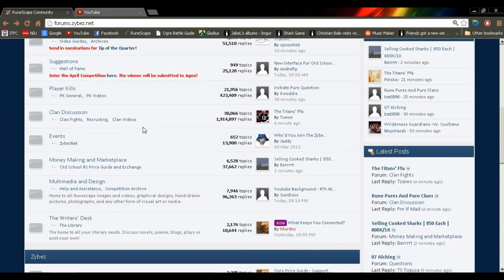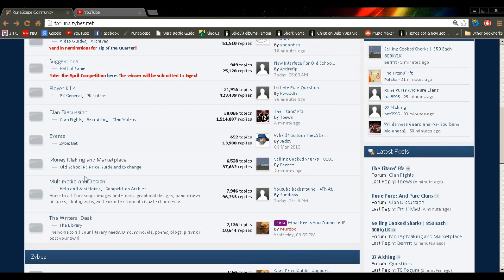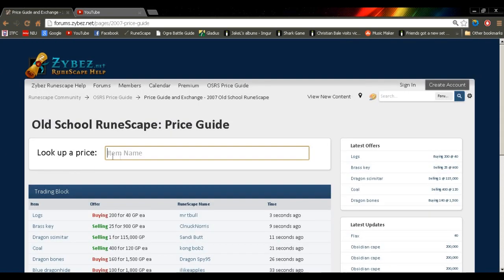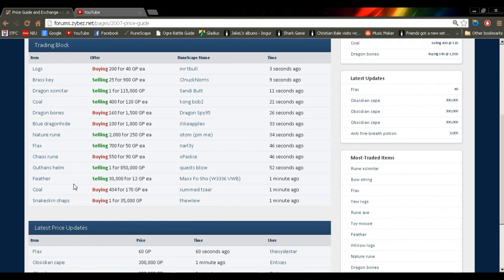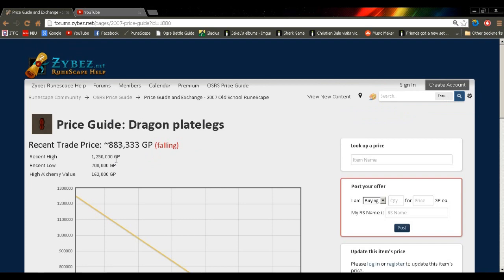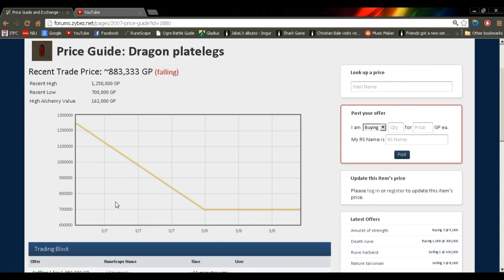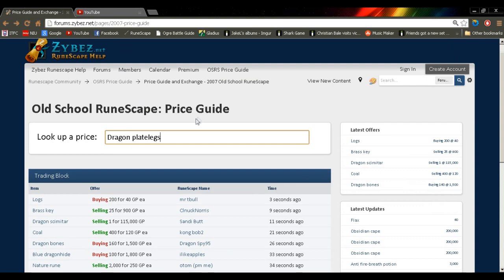All you have to do is go to the forums. I'll do it slowly so you guys can follow me. Go to the RuneScape area, and you'll see money making and marketplace — right underneath that, old school RS price guide. Not only do people trade things very fast here on the trading block, you can also look up the prices of things. So dragon platelegs — we'll look those up. You'll see there's a drop bar. You look it up, click it, and it's telling you that the price is falling: they started out at almost 13 million and now they're dropping to 8.8 million. It's pretty amazing — you can get pretty much up-to-date prices on things.